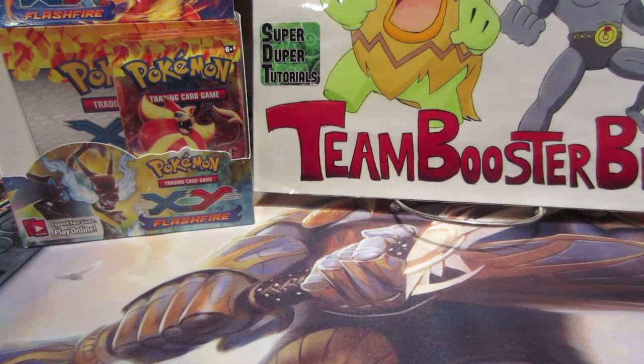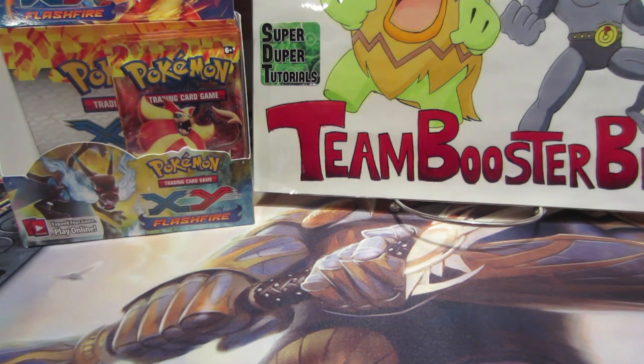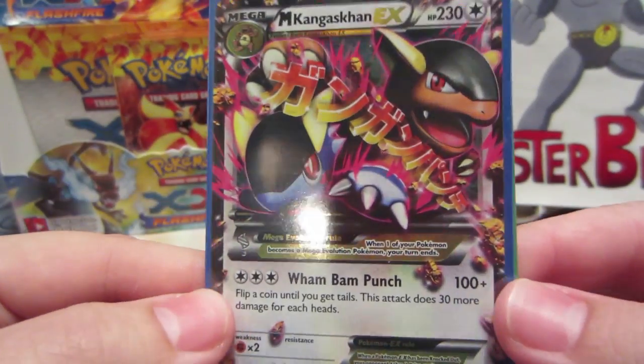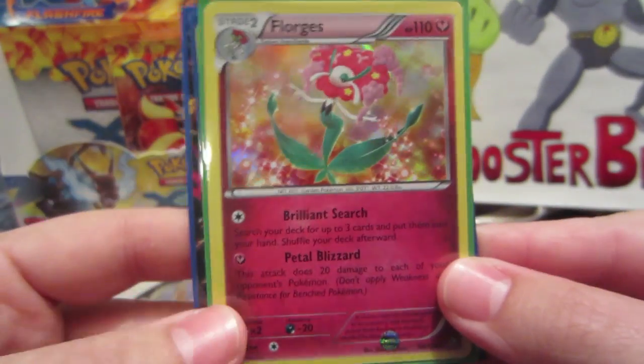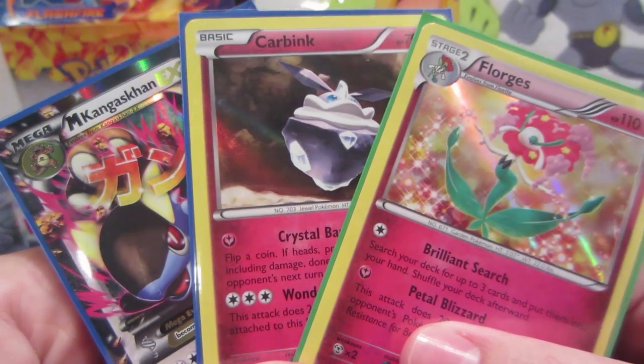That's going to do it, guys. Definitely stay tuned for the final part because we're still due for two more EXes — so there are two more EXes in this box. We did pretty good this part: I got a Carbink Holo, a duplicate Mega Kangaskhan EX — which is up for trade — and a Florges Holo. Thank you so much for watching and I'll see you all next time!